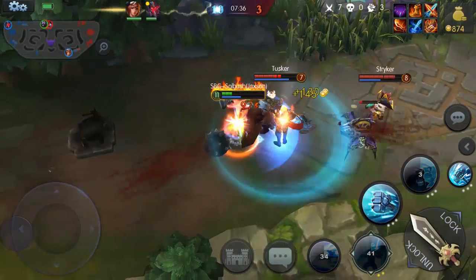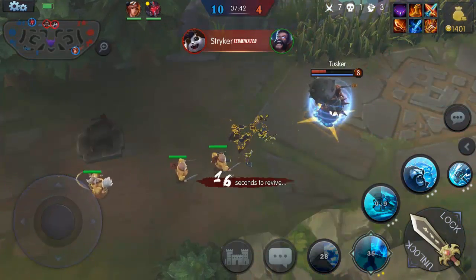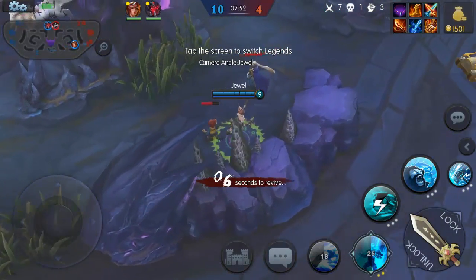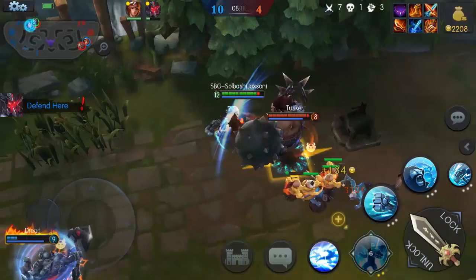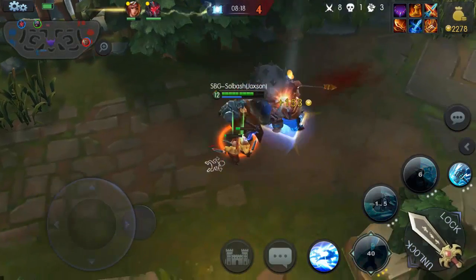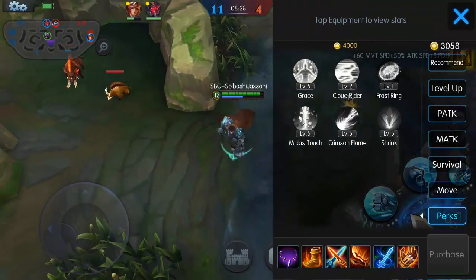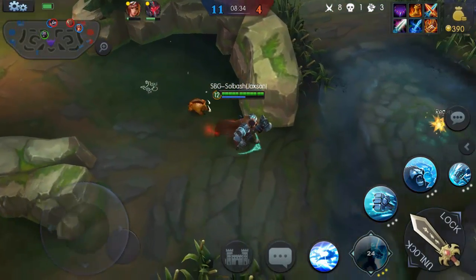Roland is pretty tanky now, but he can't survive all three of us at once — even though we're maybe two levels ahead of him. With this build there's really no defense to it, especially with Striker in the back with that extra stun. Ultimate time — he's destroying Tusker. You can see the splash damage right there — takes out minions pretty quick. We're going to skip that and go for the crit.